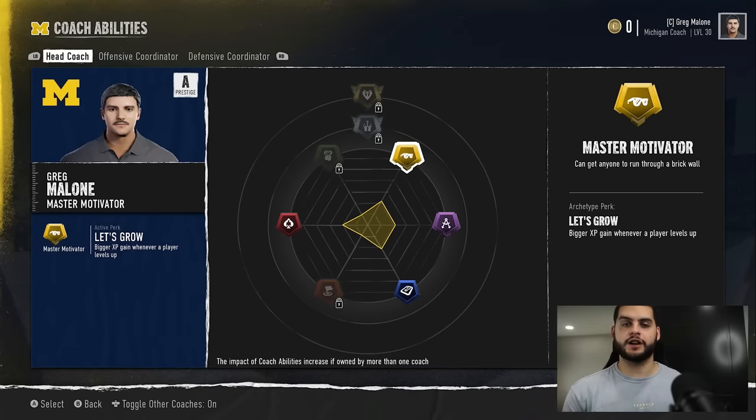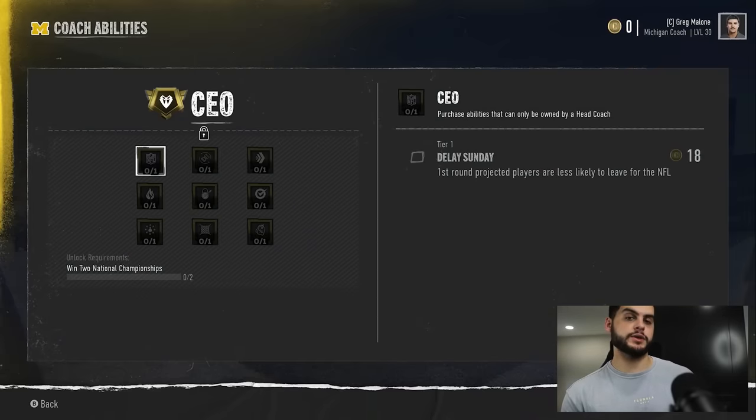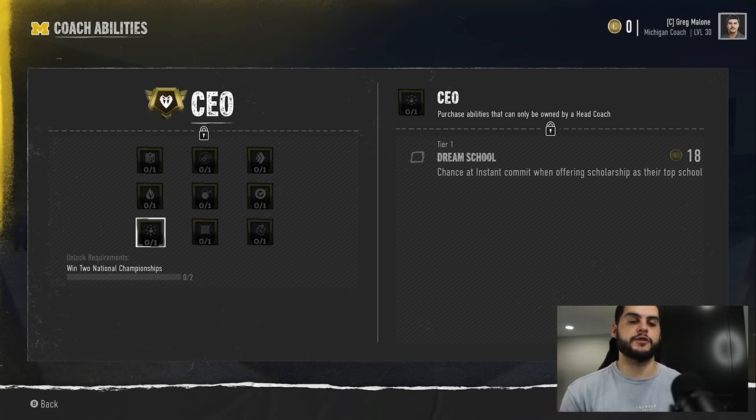Starting at the top right, let's go to CEO. You want to keep this one in mind — it's hard to get to, but you want to save points because you do cap on points. If you spend them too early and then unlock this package, you can't actually get it. The ability I love here is Dream School: chance at insta commit when offering a scholarship as their top school. You can get insta commits without this package, but this actually increases the chance.